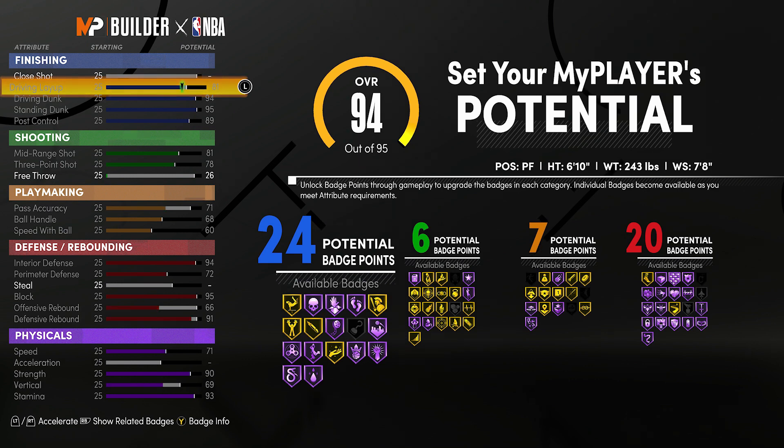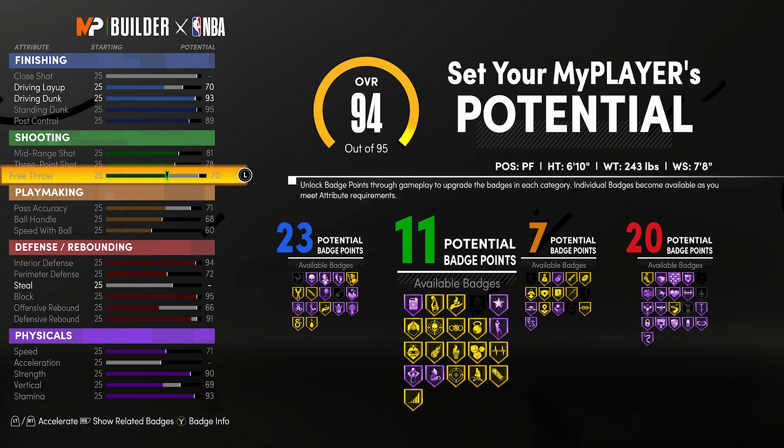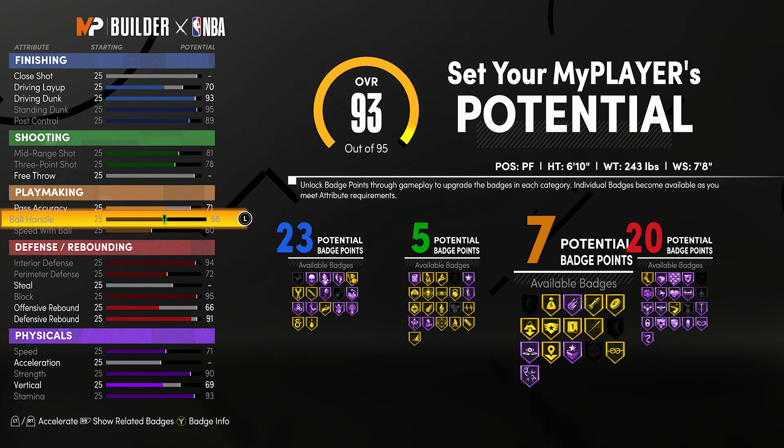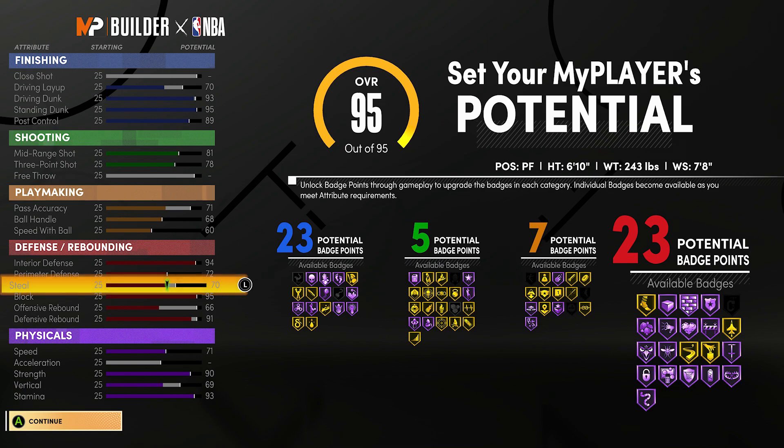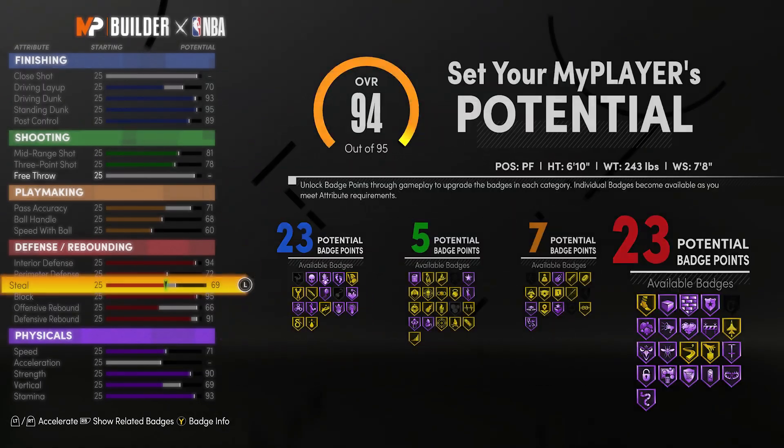If you notice I'm not upgrading close shot — that's because I'm not somebody that does standing layups. I'm not going to be doing post hooks. I would rather do back downs, standing dunks, standing contact dunks, drop steps, and post spins. If you want to post hook or do standing layups under the paint, upgrade close shot — it's your build, make it how you want. But that is not my play style, which is why I'm leaving close shot empty. And you see the badges we have right now.